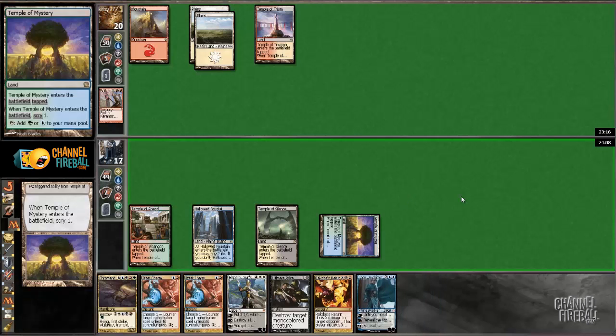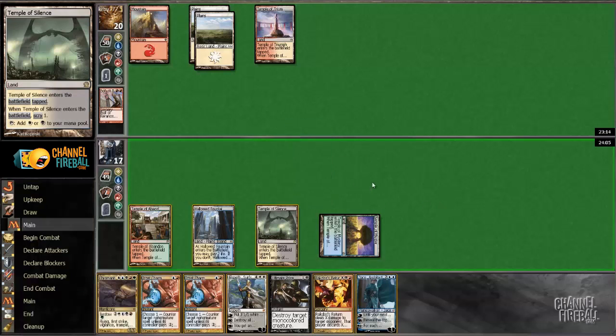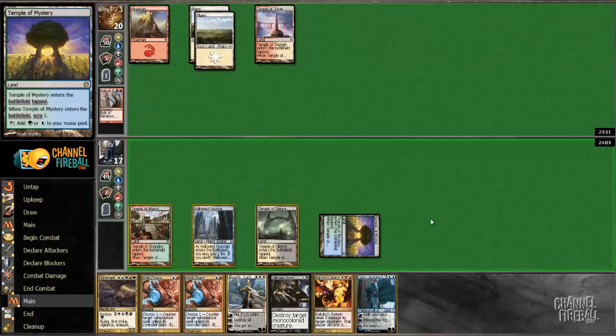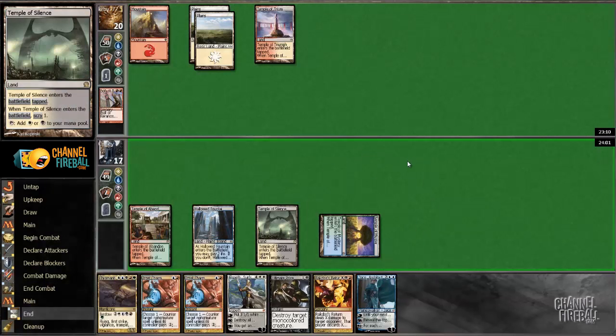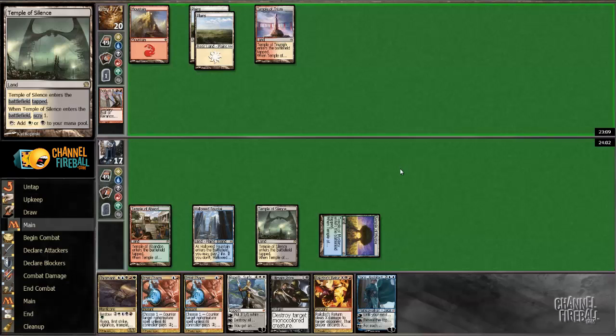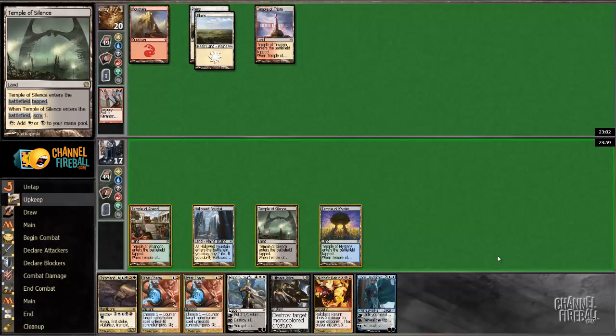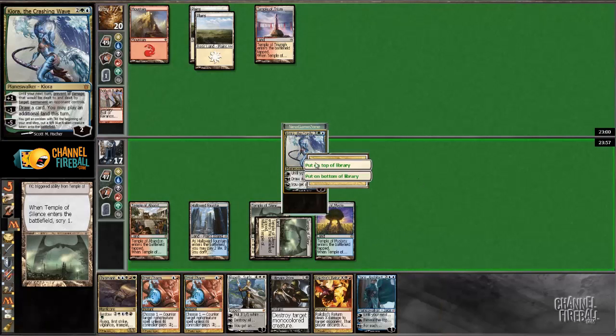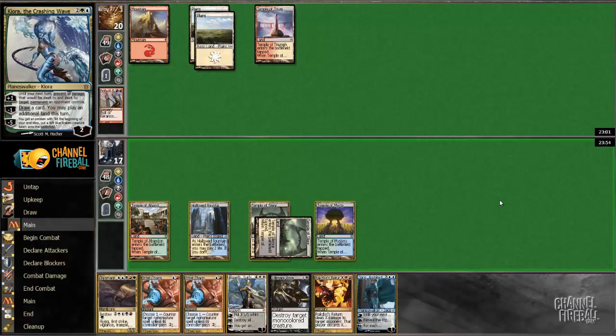All right, second blue for Jace — lands stay on top, pretty much anything else goes on the bottom. Keep that. Black, green, blue, red, white from the other one, so I can cast Chromanticore on the next turn if I want to. He's not even doing anything. Bottom — I just want to make land drops.